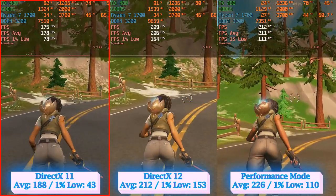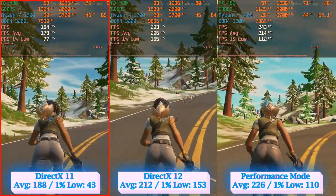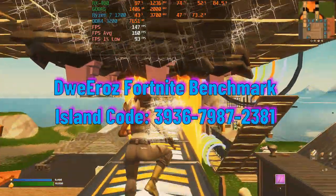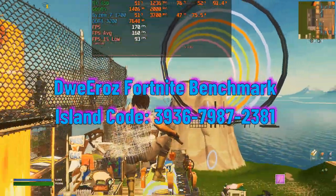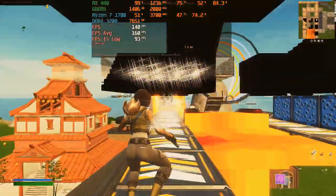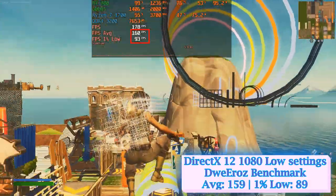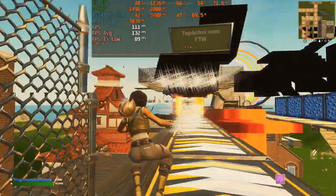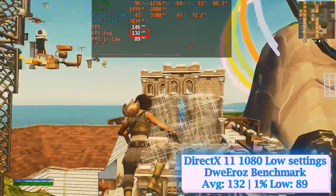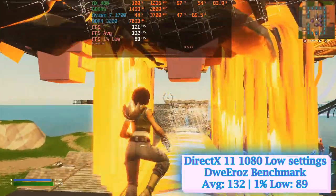Speaking of strenuous, here is the unofficial Fortnite integrated benchmark made by Dewey Rouge — a very demanding test integrating a high number of objects, rendering textures with multiple lighting effects and shadows, exactly what I need to make life miserable for the RX 480. This time, DirectX 12 was by a hair's breadth the overall winner, achieving 159 and 89 at average and 1% low respectively. A bit behind came performance mode with 155 and 88 FPS. Last was again DirectX 11, being 20% short against the competition. By now it was obvious that DirectX 11 was the weakest, so I removed it to focus exclusively on DirectX 12 and performance mode.